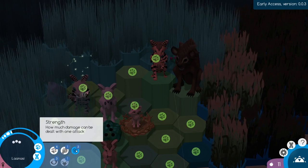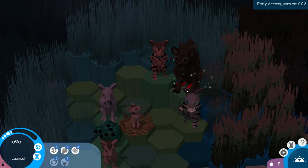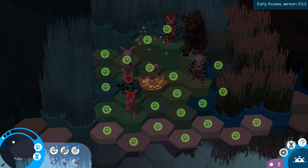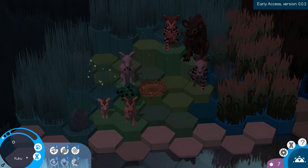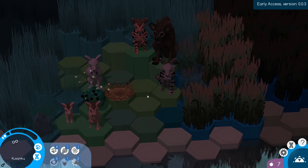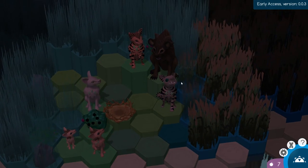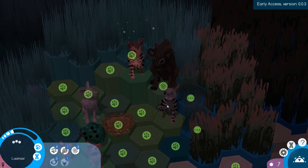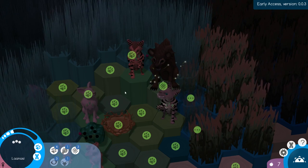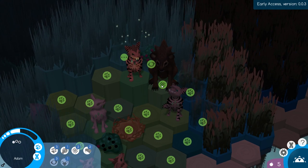Luckily, Lanasi has quite a good attack strength, so we'll bring her over here to help defend the nest. I think we'll bring this little guy right over here next to his brother — Cuckoo! His name is Cuckoo, that's so adorable! And this is Cuvanku. We need to pass the next day and hope that this guy doesn't kill any of our pack members. It doesn't look like either of these guys were damaged — you would be able to see a little red bar if they were. This guy decided to skip his turn, so we lucked out.